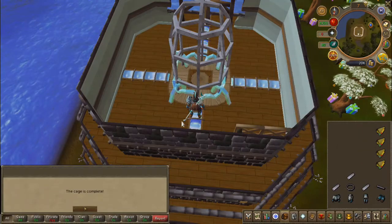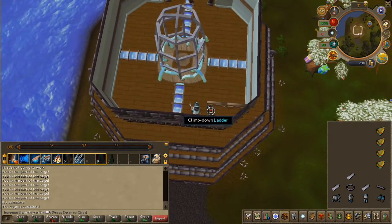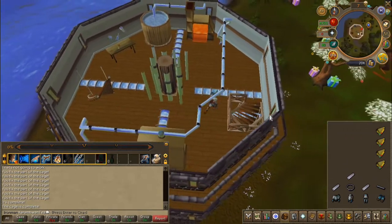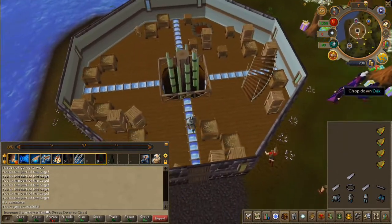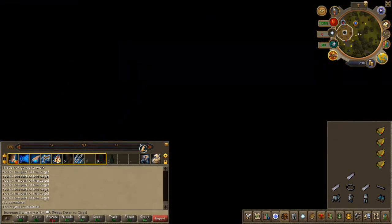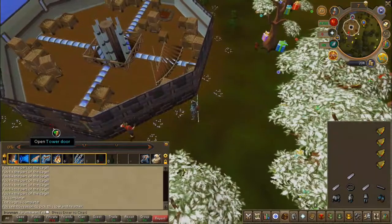You will be prompted upon completion of the cage. With that out of the way, head back to Effigy where you started the quest and speak to him. Then head back to the top of the tower once again.